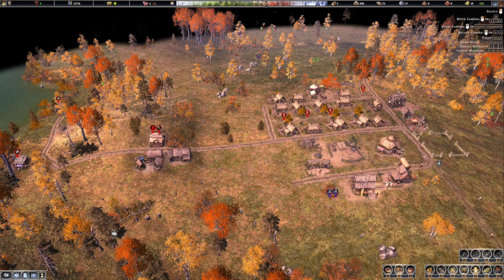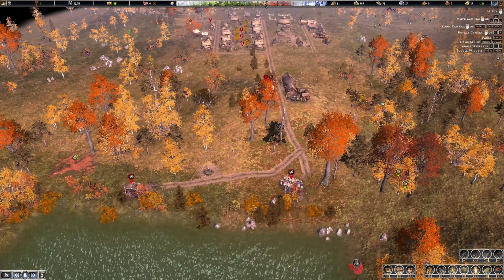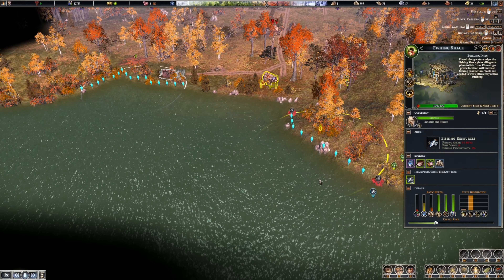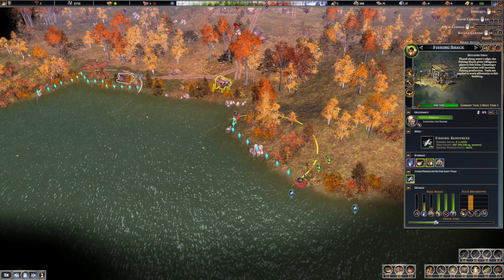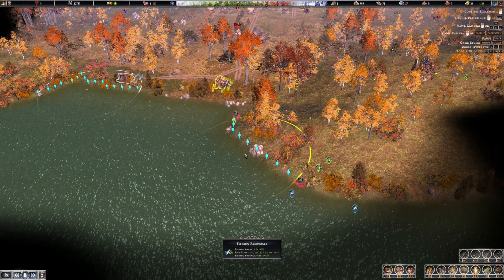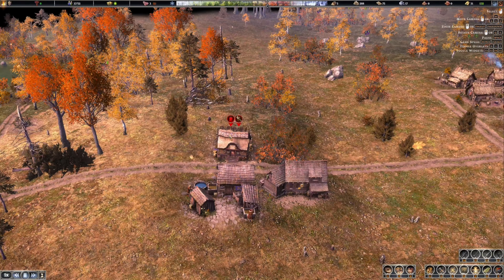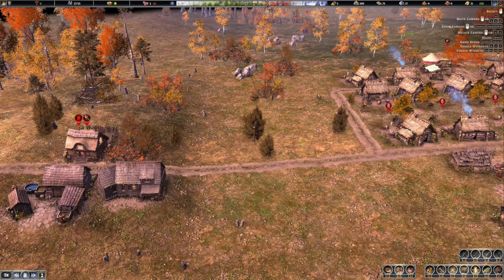We are here episode two of Woodhaven, Farthest Frontier. We got a bunch of fishing docks down here with no fish in range, which is kind of weird. Where'd all the fish go? Maybe down here there's no fishing range. We turned off the basket shop because we don't have any willow - I don't even know where to get that.